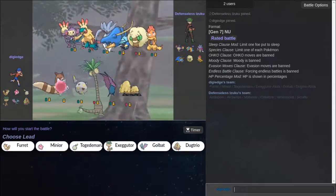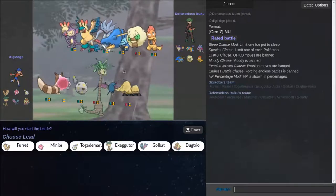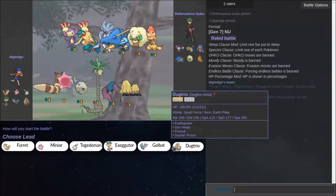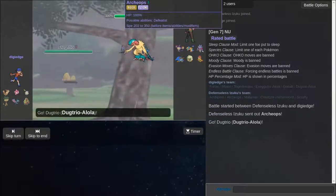The opponent has Ambipom, Archeops, Malamar, Clawtizer, Remoraid-something, and Scraggy. I'm going to lead with Togidomaru — actually, he's going to lead with Archeops, so Togidomaru might be better. I'm going to lead with Dugtrio, and Dugtrio might outspeed.